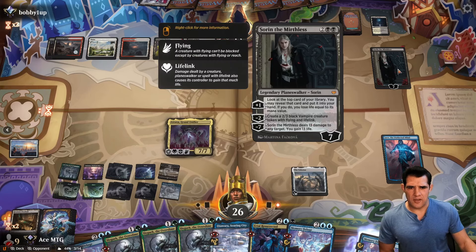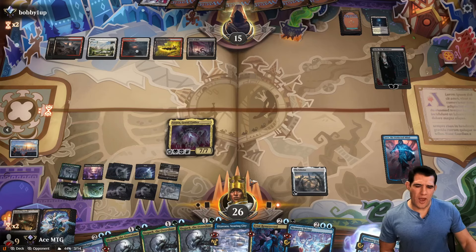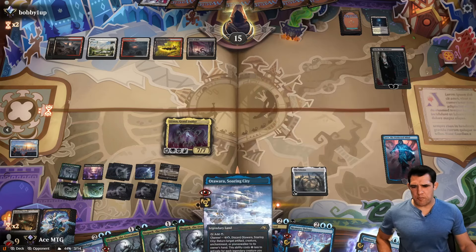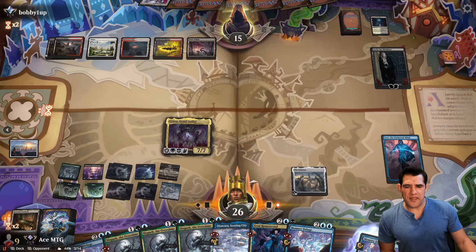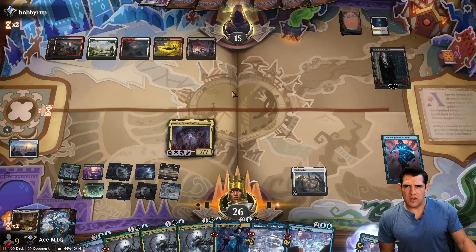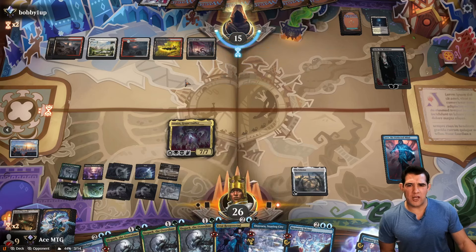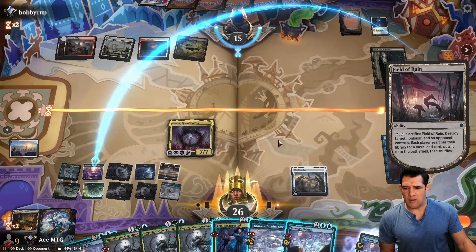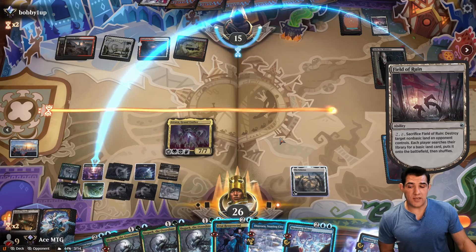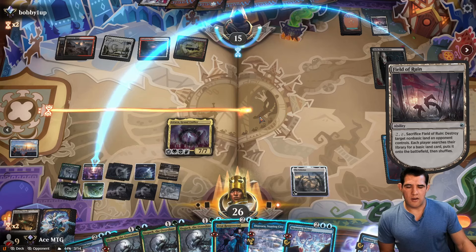I think I'm going to bounce no matter what. Because if they do a basic kill spell, I'd rather bounce it — I don't want them to Sunfall us. If they try to Sunfall, I'd rather leave up the counter as well. So there's nothing we could go find off of that, and they know that. That's a pretty good play. But this only costs three mana because we have a Legendary Creature.